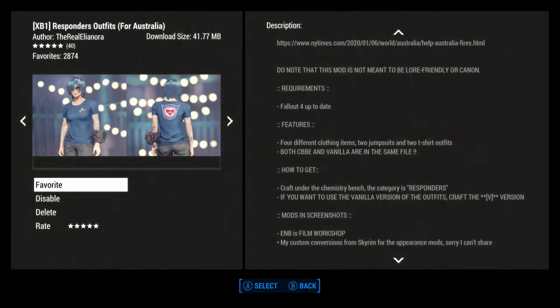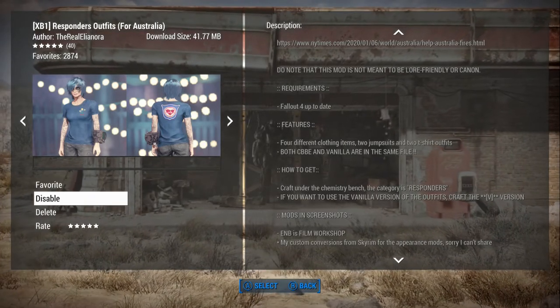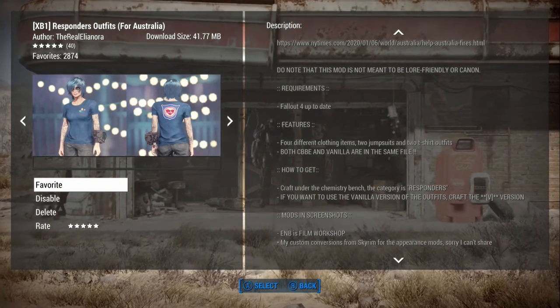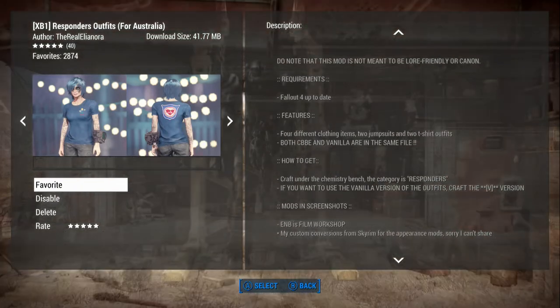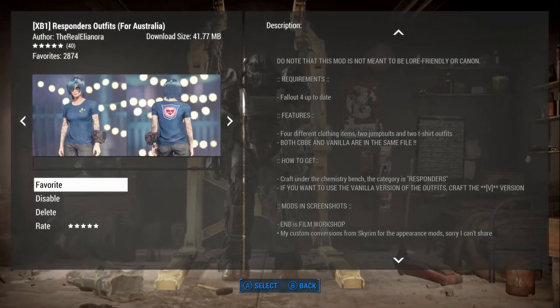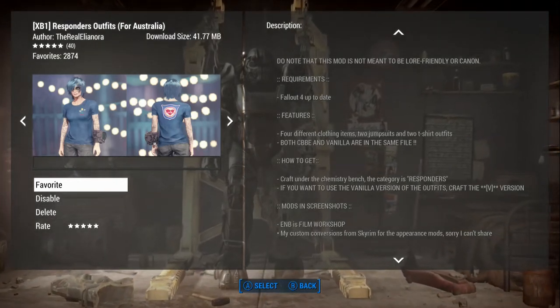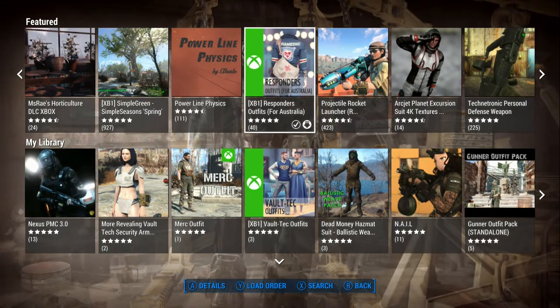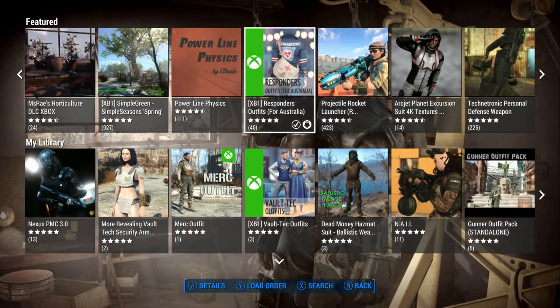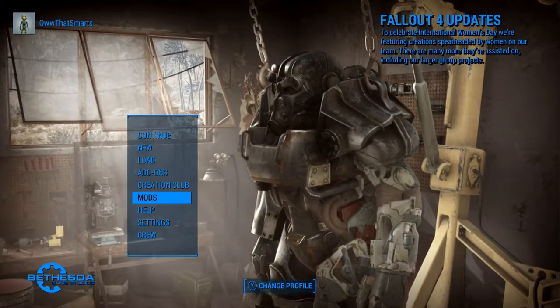Both the CBBe and the vanilla are included. You can craft them under the chemistry station, at the chem station under responders. I have both John and Jenny ready to check this out, so let's hop out and do that.